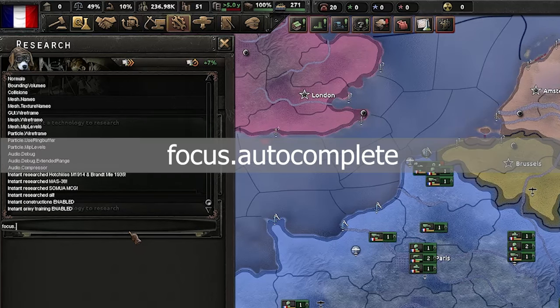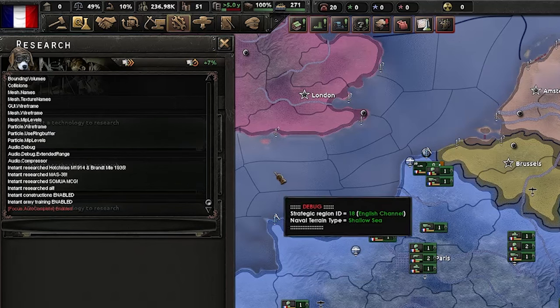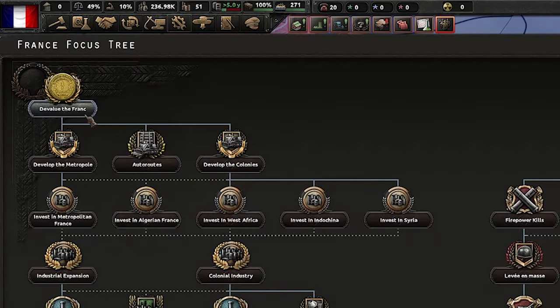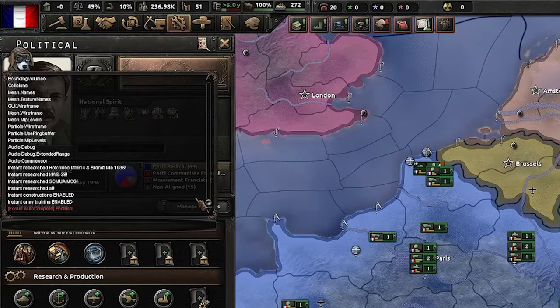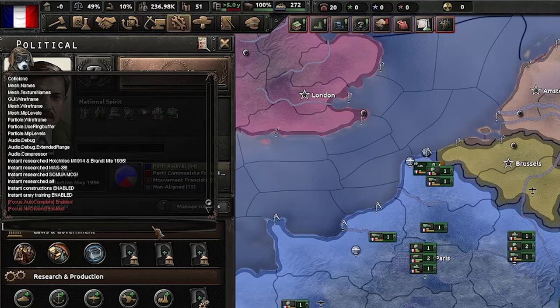The next command is 'focus.autocomplete', which allows for instant completion of national focuses. It also affects the AI so use with caution. Going into the national focuses, you can see that selecting a focus and hitting start, it is completed instantaneously. Next is 'focus.nochecks' — when enabled it ignores any requirements for national focuses. Following on from this, 'focus.ignore_prerequisites' ignores any prerequisites for the focus tree, so you can pick focuses further down the tree without picking the ones before.